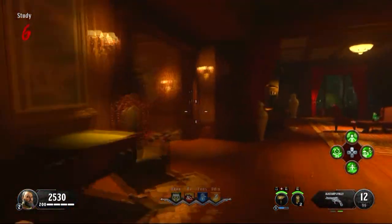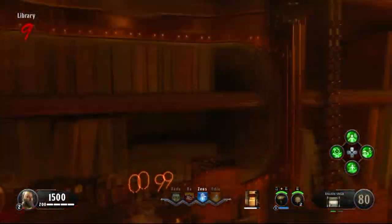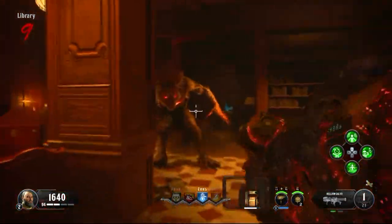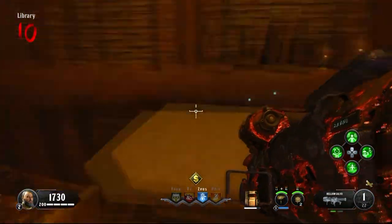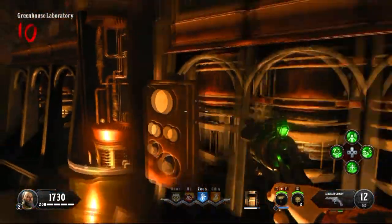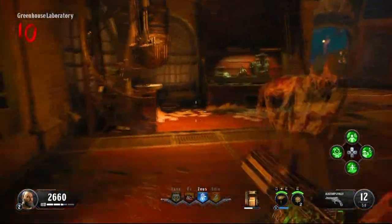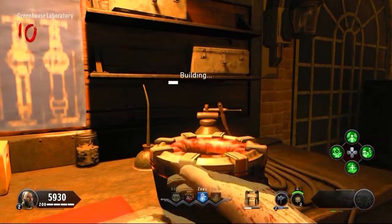To upgrade Alistair's Folly to the Chaos Theory, kill a werewolf with silver bullets and it will drop chaos material. Once you have your shield built, go to the library and knife the bookshelf with the ballistic shield to reveal a hidden room. Obtain the blue part from the podium, then navigate to the greenhouse. Put your werewolf chaos material into the large machine to craft premium materia, then go to the building table and craft the Chaos Theory.